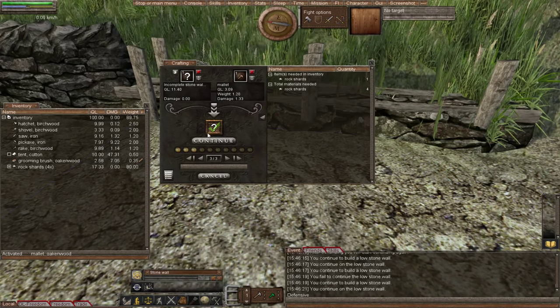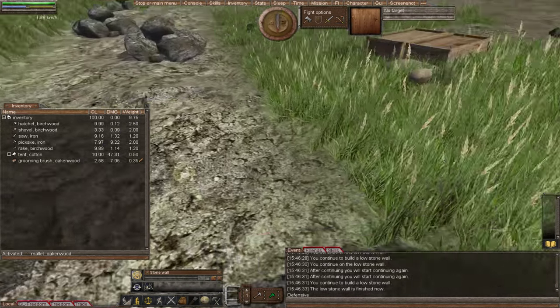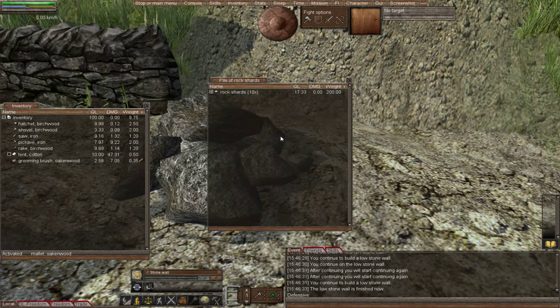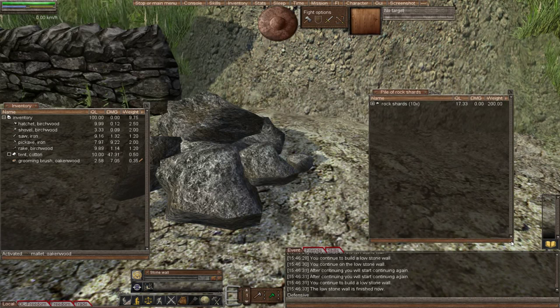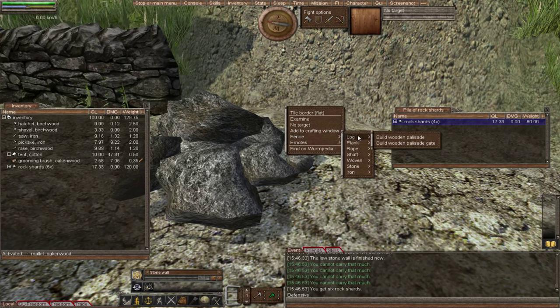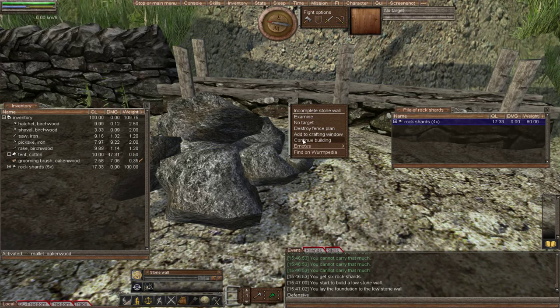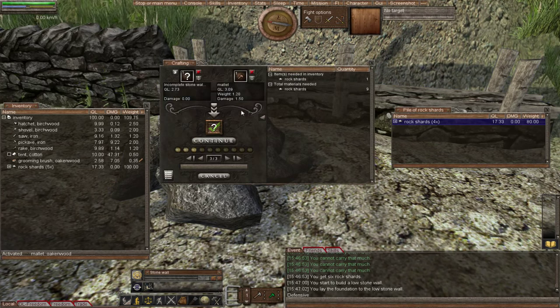Bear in mind that trolls can bash down walls, so a tall stone wall will take them much longer than a small one. With low stone walls, slopes limit where you can place them against your skill — I think when you get to about a 30 slope your skill has to be 50 or higher. That's why I mentioned earlier about sticking to 20 slopes: it'll ensure that you can do your low stone walls at a moderately low masonry skill. There was method in my madness.